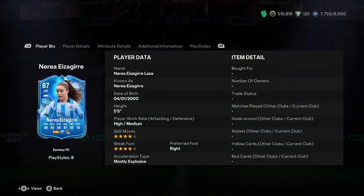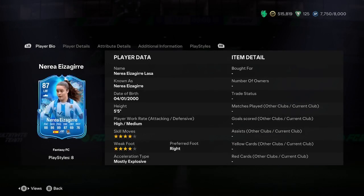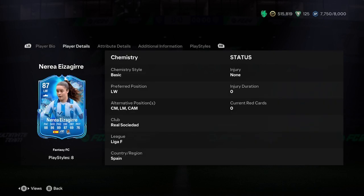The first thing we're going to do is have a look at this card and see how good it will be. On the first page: five foot five, high-medium work rate, four star, four star, right footed, and mostly explosive acceleration type. It looks half decent — a little bit small, but not too bad on the wing. The right foot allows you to cut in and get a finesse shot off. When you have a right-footed left winger, you want a pacey wing back to come up and provide support, so you can cut in and finesse or play it wide into the box.